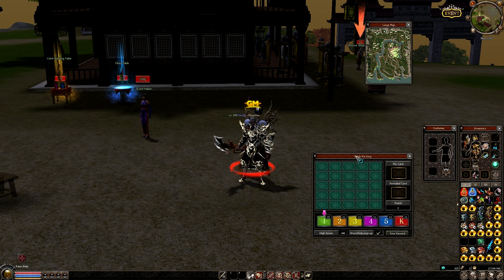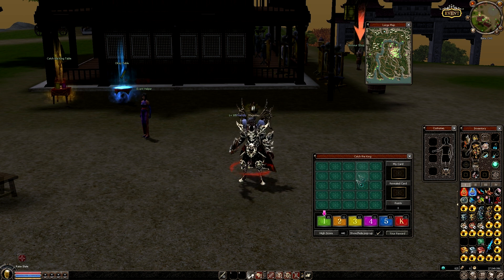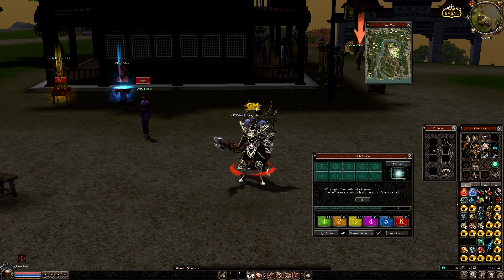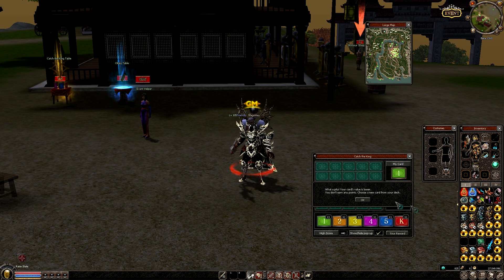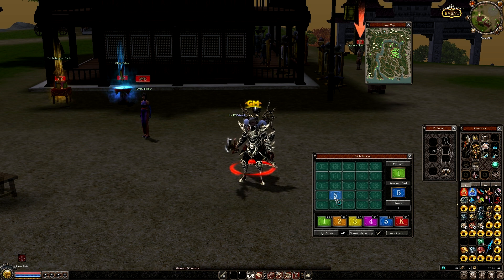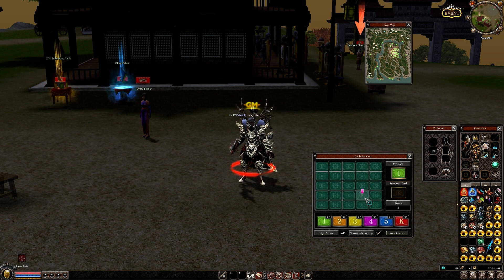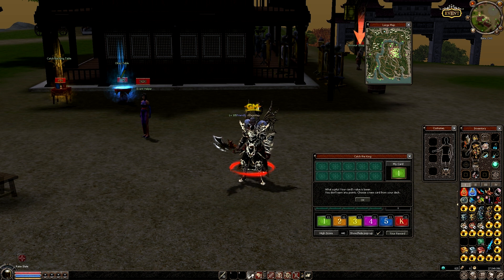Now I'm just going to play a little bit so you can see how it works. As you saw, I used two sets. This time you can use from one to five sets. And if you use five, the only difference is that when you finish the game, if you should receive a silver box, you receive five boxes because you used five sets.